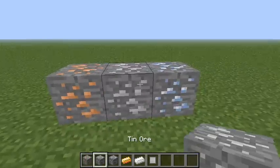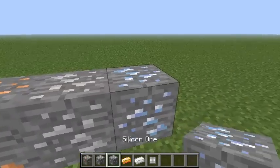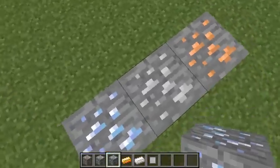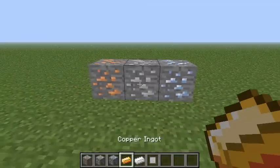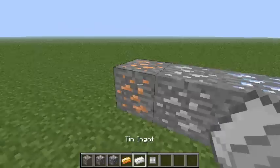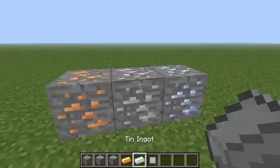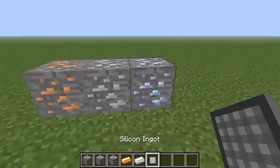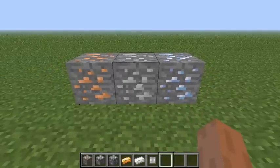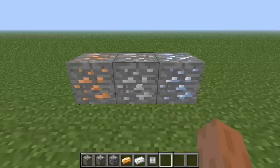What I have done is made some ores: copper ore, tin ore, and silicon ore. These are all textures from Mine Gobam, I believe. This one smelts into a copper ingot, tin ingot, and silicon ingot. Now I'll make these render and generate in the ground.